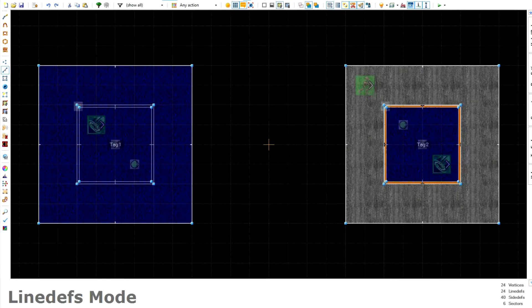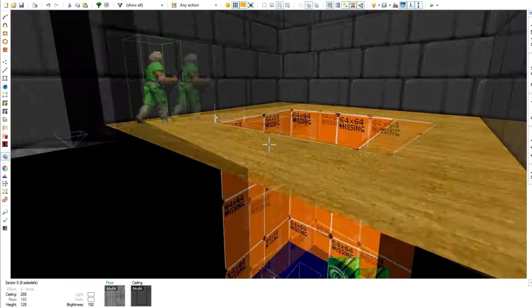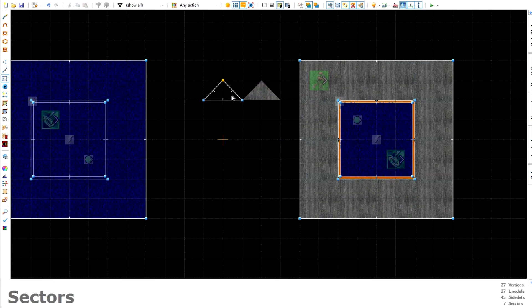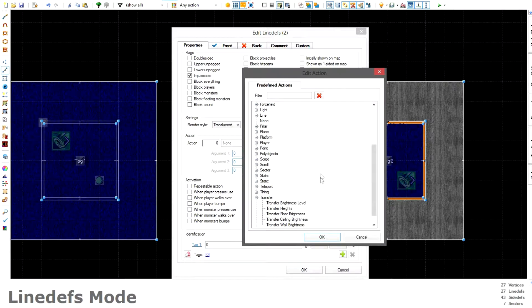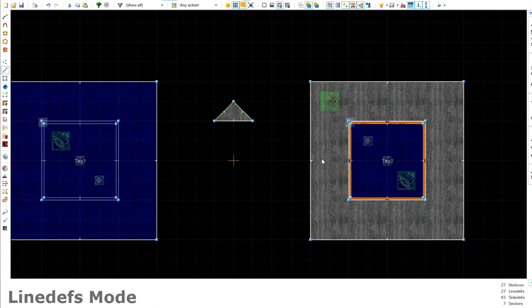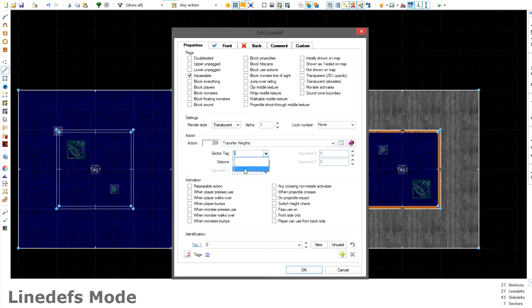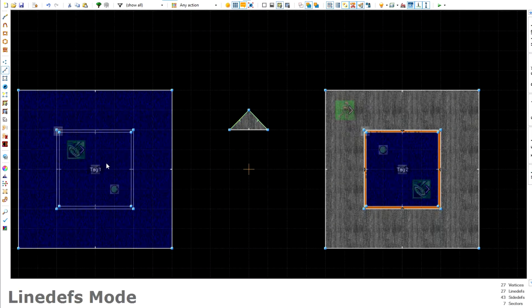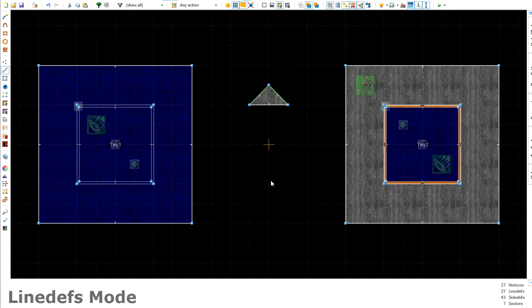Phase two is complete. For phase three, the final phase, you want to make a dummy sector. The dummy sector should be at the same height as the upper sector, because this determines where you teleport to when falling through. Go to lines mode and select two walls of the dummy sector. Give both of them the property 'transfer heights' with the option set to 'do not draw'. Tag these two lines to the separate sector tags — tag one targets the upper sector and the same for the opposite sector.